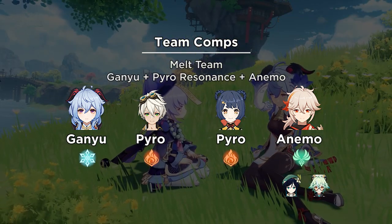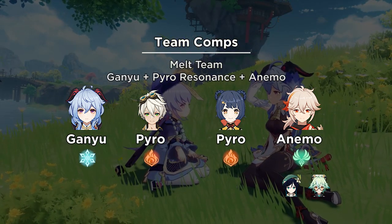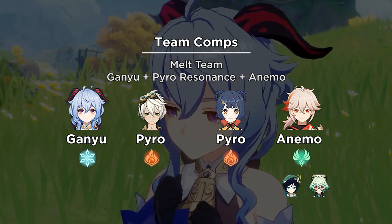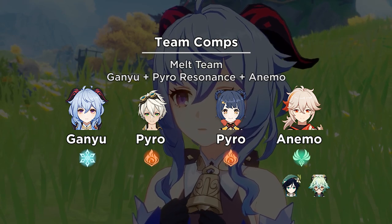Here are the recommended team compositions. Melt team with Ganyu as the DPS: 2 Pyro characters for melt and resonance, and an Anemo support for elemental mastery. Replace accordingly to what you have.